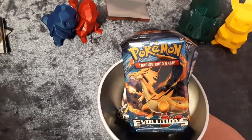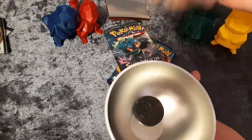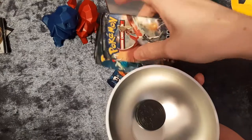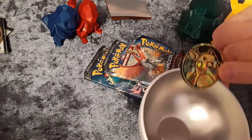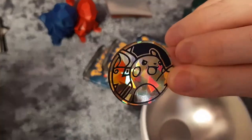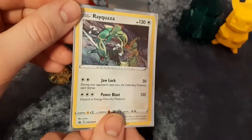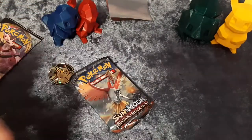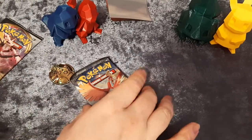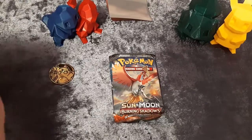First pack: Magic Evolutions — it's a Burning Shadows blister. It's a Raichu coin — awesome! There's the promo card. Reese has actually got one of these upstairs but he's keeping it sealed. So the mystery remains — Reese with his Evolutions.